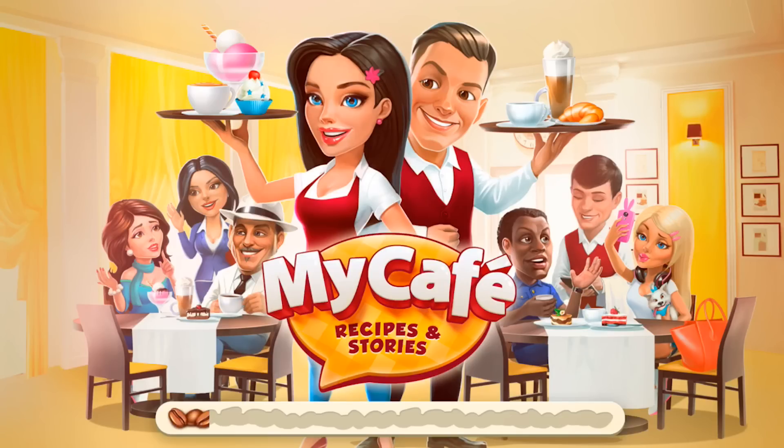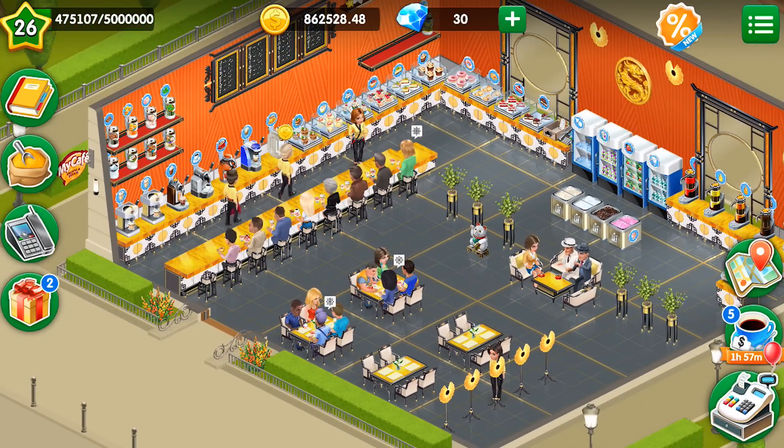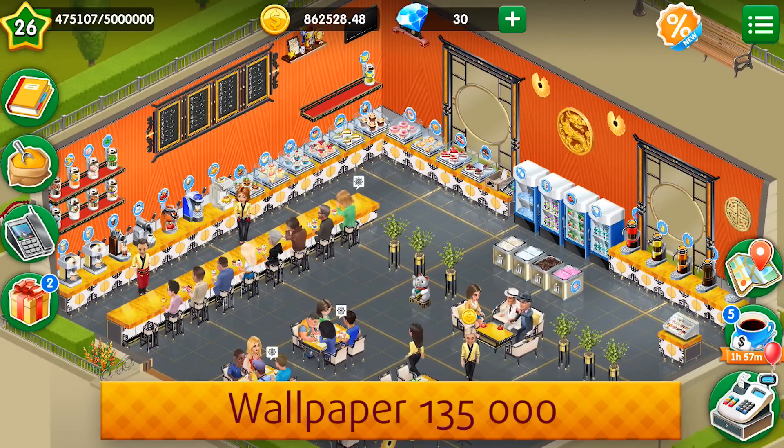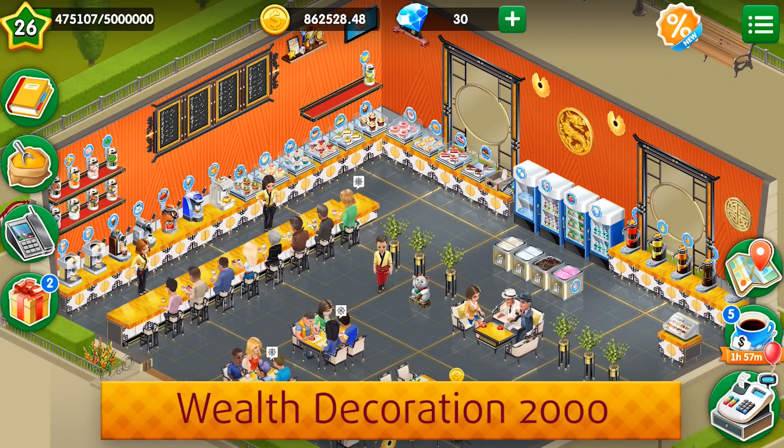And finally we are ready to take a look at our cafe. As you can see, the cafe looks really, really beautiful right now — this is one of the most beautiful cafes I've ever had, and I'm really proud of myself. We have flooring, wallpaper, two windows, the golden dragon decoration, and a wealth decoration.